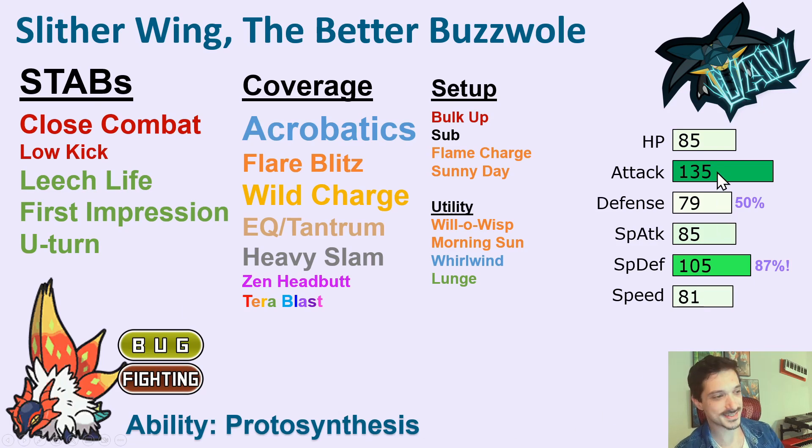135 is one of the highest attack stats in the whole format. So despite it being a little critter, nearly everything is going to fear this STAB Close Combat. It's also got a STAB Healing move, a STAB Priority move, a STAB Position move, and a lot of good coverage. Now, you might ask yourself, why is Acrobatics at the top of this coverage list? Well, we might as well get into the unique abilities of the Paradox mons.